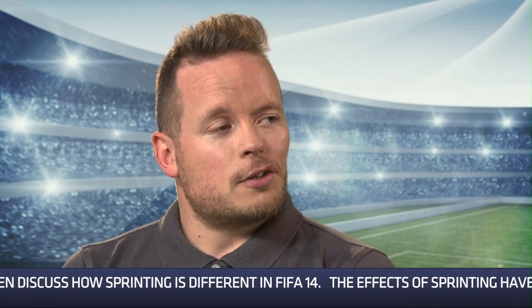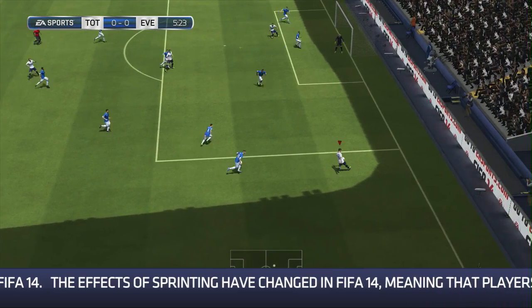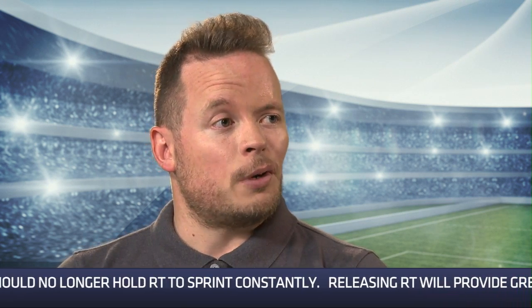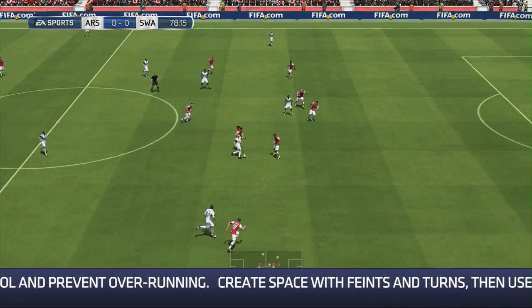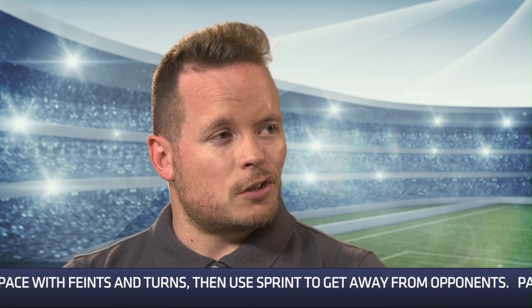The effects of sprinting have really changed for FIFA 14, so today we're going to focus on ways to use sprint with ball and without the ball to hopefully improve the game. The first thing is how you use sprint when you're dribbling. If you constantly hold sprint while you dribble you may overrun the ball, sometimes running out of play or straight into trouble. That's particularly true if you're dribbling with a player that doesn't have great dribbling ability — better dribblers have much more control and take good touches versus weaker dribblers. So be careful when sprinting while dribbling and try to use it in bursts.